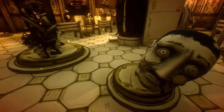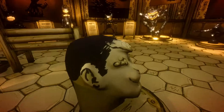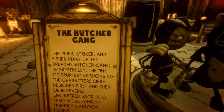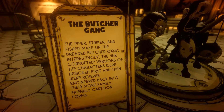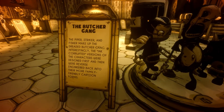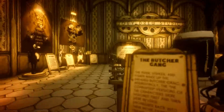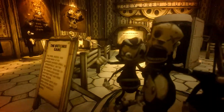You can also see Bertram's head and the Butcher Gang. The Piper, Fisher, and Striker make up the dreaded Butcher Gang. Interestingly, the ink-corrupted versions of the characters were designed first, and then reverse-engineered back into more family-friendly cartoon forms. Charlie, who is Piper; Barley, who is Fisher; and Edgar, who is Striker.